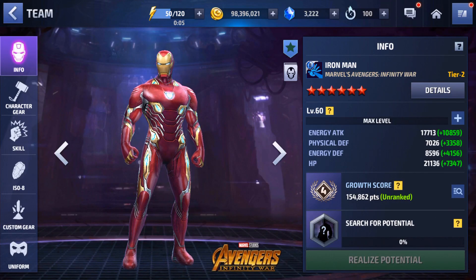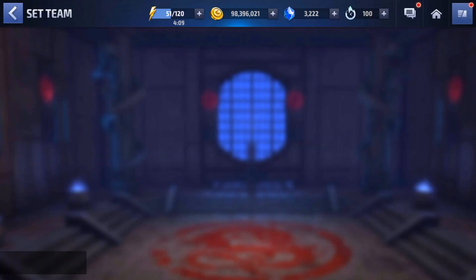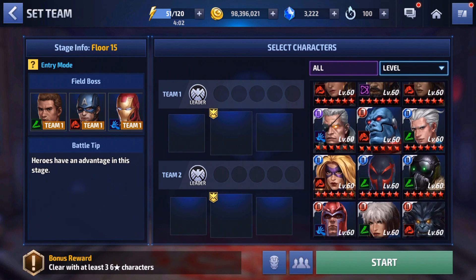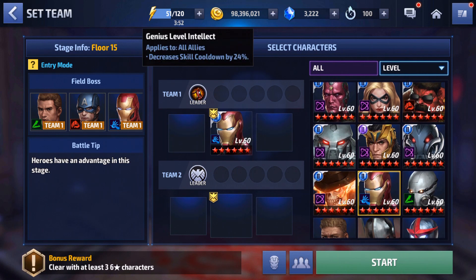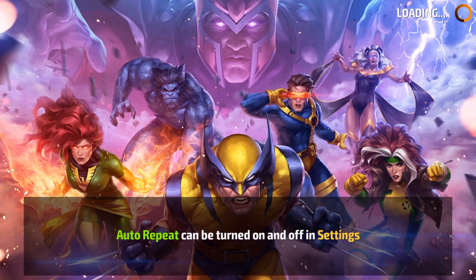I am Iron Man — alright, time to get into some gameplay. Here we are at Shadowland floor 15 in entry mode, which is usually a little more difficult. This will let us show off some of his AOE and crowd control since his skills have pretty wide effects. Tony's own leadership is just a skill cooldown reduction, which we don't need since we're maxed out on cooldown, so we're taking him in by himself. Since it's only floor 15 and we have a damage proc on him, he shouldn't have any issues clearing it in time.